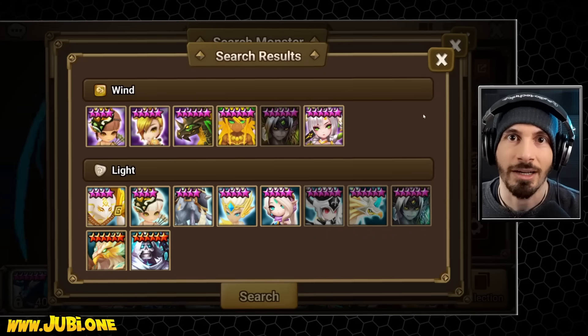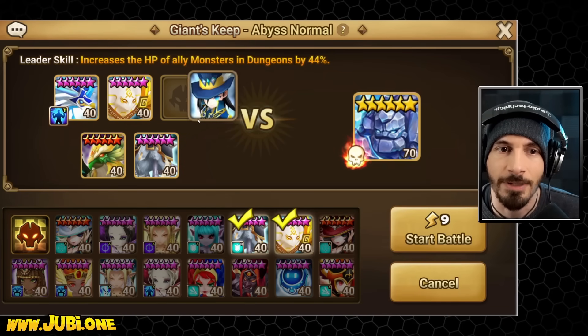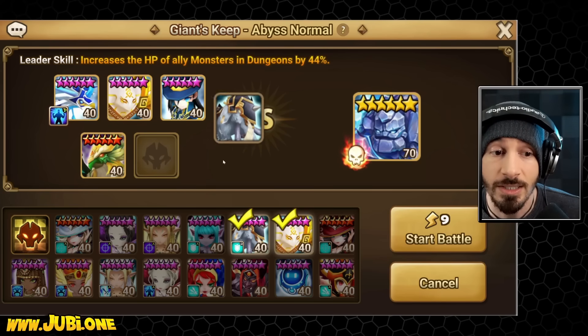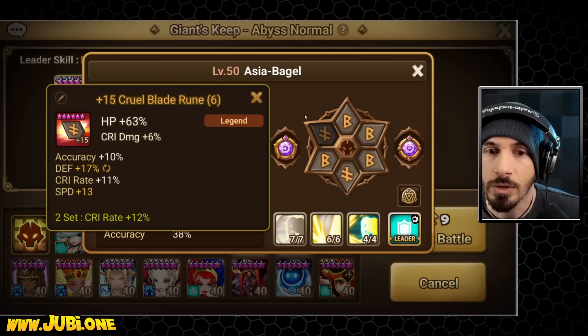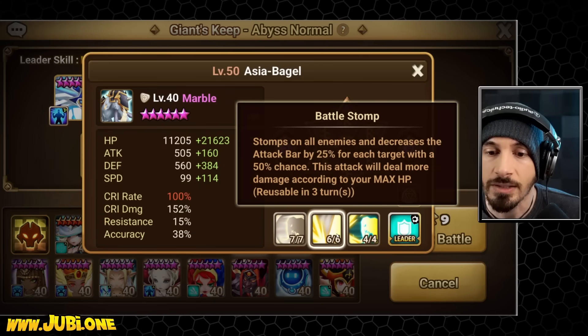Here's the team we're going to try. There's no sustain, but we do have defense breaks, attack gauge pushback, some freezes, and AOE damage based on HP. There's also some tech gauge pushback and damage based on enemy HP. The runes are Speed/Crit and Speed/Crit/Damage/HP on both — everything is scaled up.